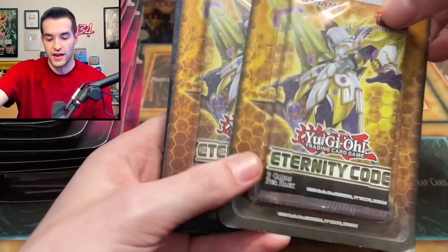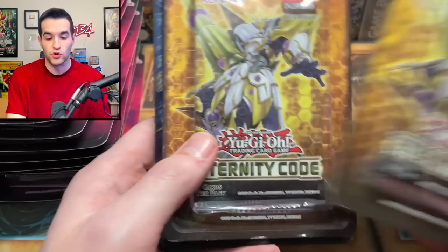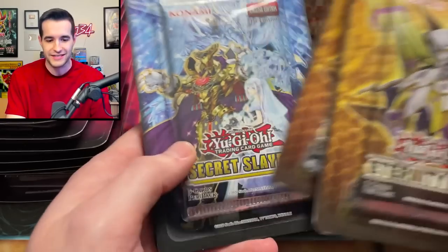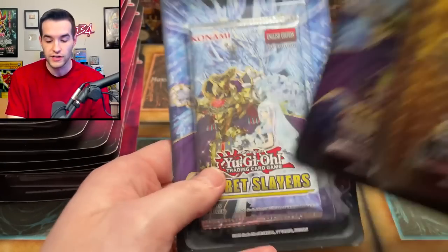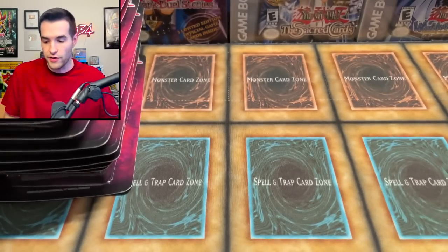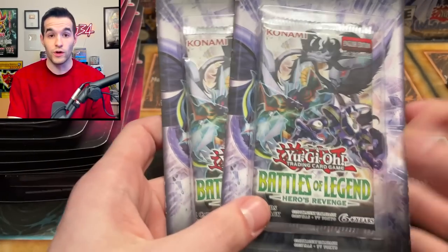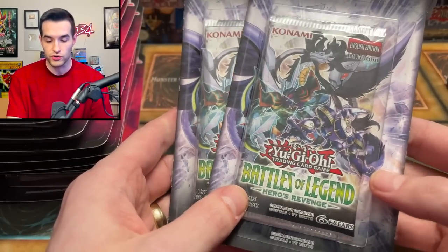We've got Eternity Code — first edition. We could pull Effect Veiler out of there. There are some crazy big ones, like Areasbeth I think is in there — a $1,000 card. We asked Rhyme Style and he guessed that price. We got a Secret Slayers; Eldlich is still pretty big. Got a couple of those. We've even got Battles of Legend: Heroes Revenge, which is really old. This has the original Black Luster Soldier, Soldier of Chaos — one of the most redundant cards in Yu-Gi-Oh!